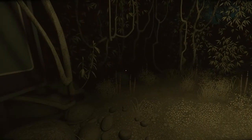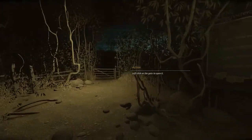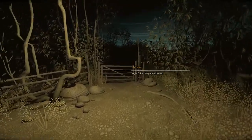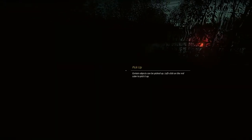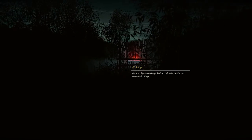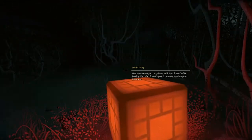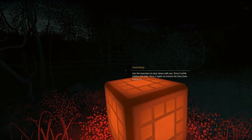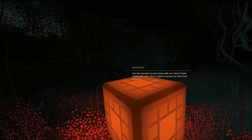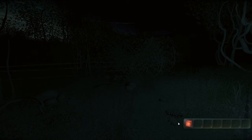Okay. Action — left click on the gate to open. Oh, what? Pick up — certain objects can be picked up. Left click on the red cube to pick it up. Inventory — use the inventory to carry items with you. Press E while holding the cube. Press E again to remove the item from the inventory. So to remove it, and basically to use it.